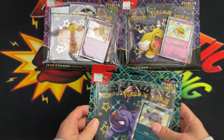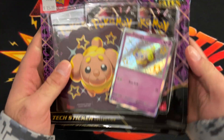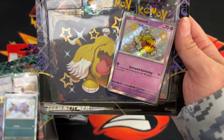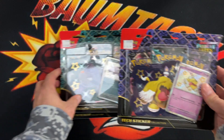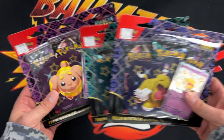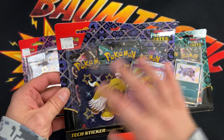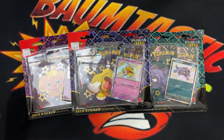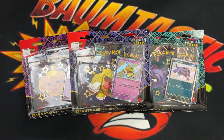So for today's video, we got the sticker collections. We have the Fidu, the Mastiff, and the Gravard. We're going to open these up and crack open each one — they each come with three packs. We're going to crack them open and just show you what we get out of the Paldean Fates packs.